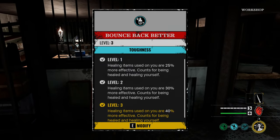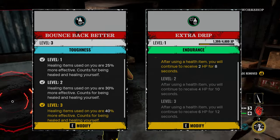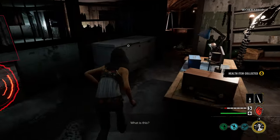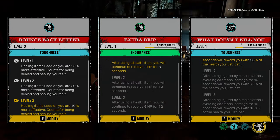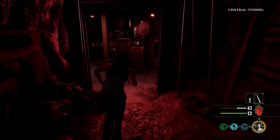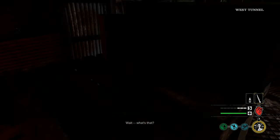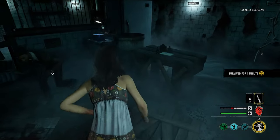Last but not least, Bounce Back will increase the amount of health you get from your health potions by 40%. Combine this with Extra Drip and you'll go from zero to hero in a flash. Combine all three perks and you have an unstoppable combination that will keep you in the action and ready to face any challenge that comes your way. Now sit back, relax, and enjoy the immortality build.